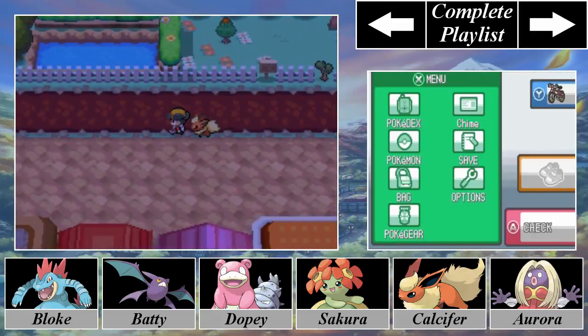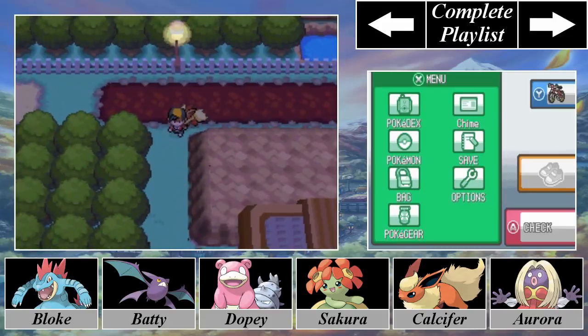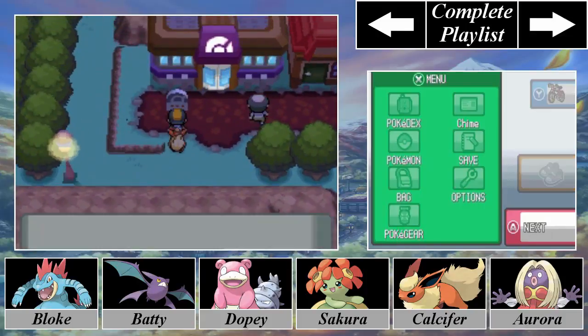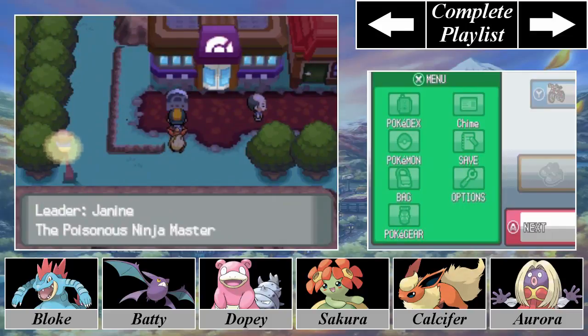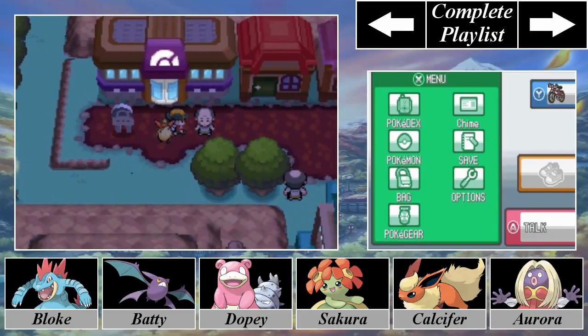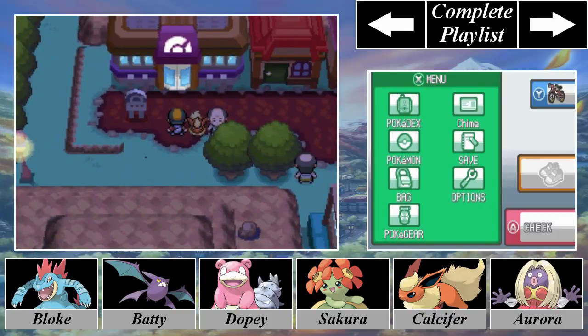Outside of that, there's only one other place that's really worth your time, and that is the Fuchsia City Pokemon Gym with the leader Janine — the poisonous Ninja Master, something I am not. The Pal Park and the gym are the only two important things in this entire city; otherwise the rest of the city is completely worthless. The gym battle with Janine is going to be a rough one — it's going to take me a while and it's going to be a headache, and that is something we are going to be tackling in the next episode. Until next time, I will catch you guys later!